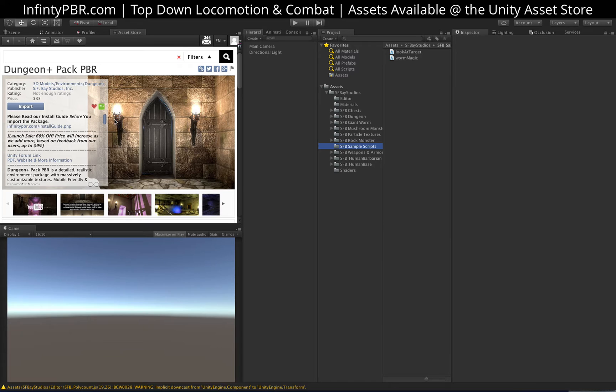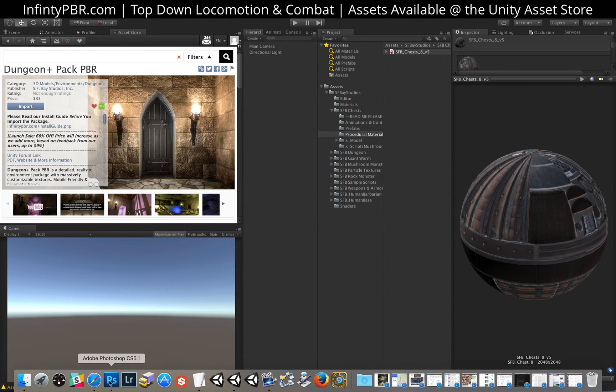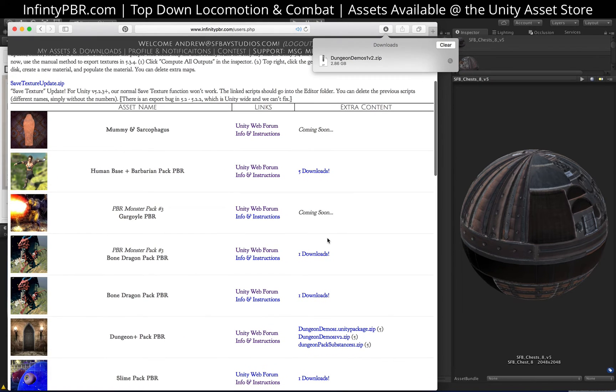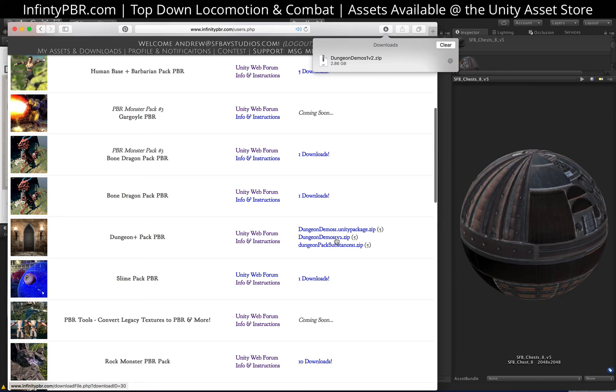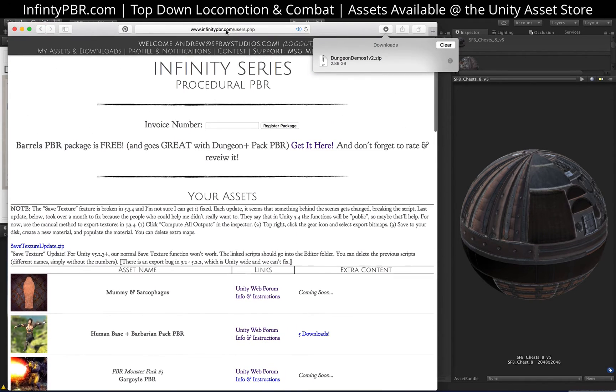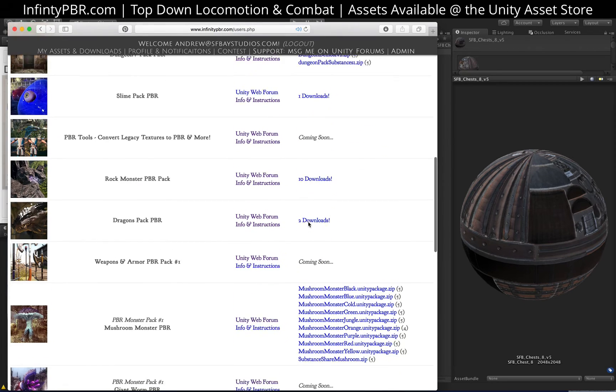One thing to note: I did import these from the asset store, but I did not import any of the SPSAR files except just one for the chest, because I don't have those pre-explored yet. For everything else, they already have demo textures in the package. For the dungeon, however, I did have to go to infinitypbr.com, and when I logged in, I could download the Dungeon Demos 1v2. It's a big 2.86 gigabyte file. If you register a package, just log in, put in your invoice number, and you'll see the list of downloads available for the package you bought.